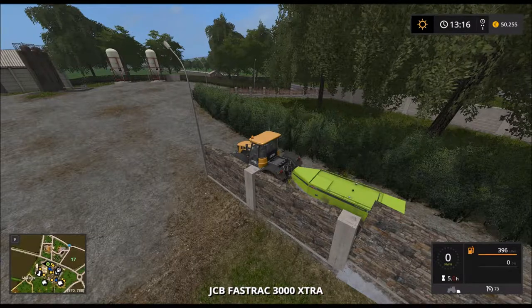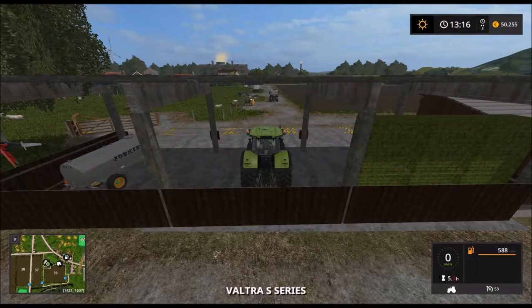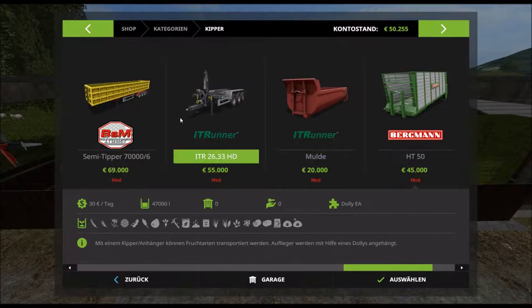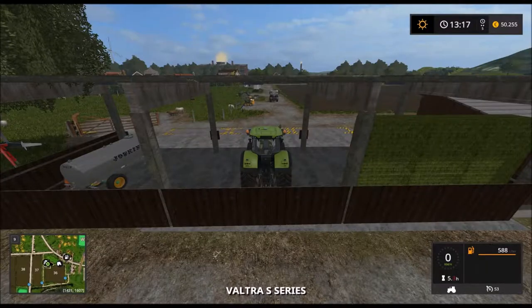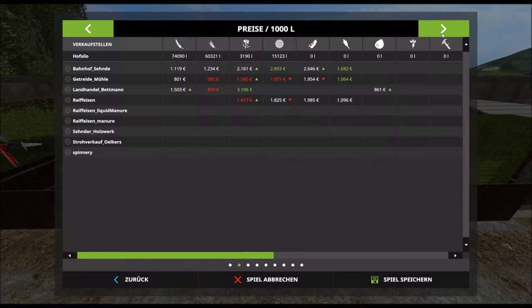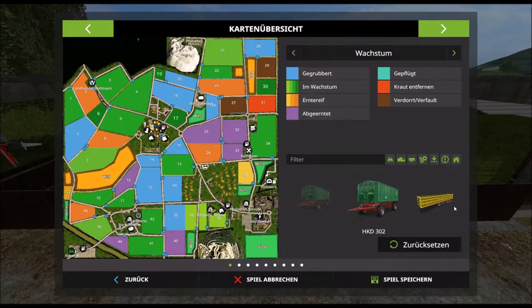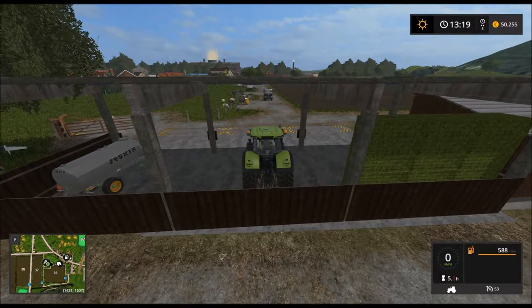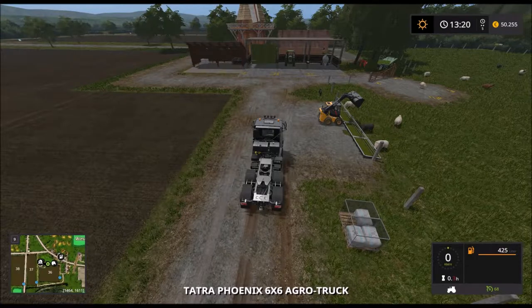I don't even know if I have a trailer like that — did we buy one of those? Not that one, this one here. Yes, we have one of those. Where is it? What does the market say? Rapeseed is relatively high, sunflowers too, but not high enough yet. The wool is down. Ah, there it is.